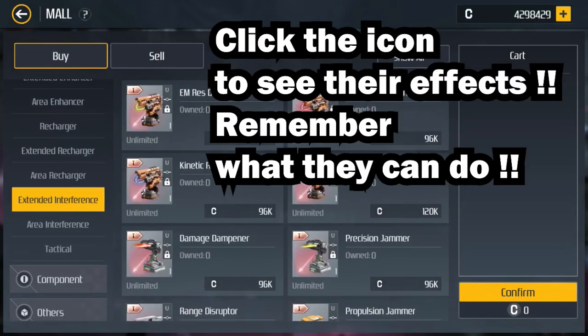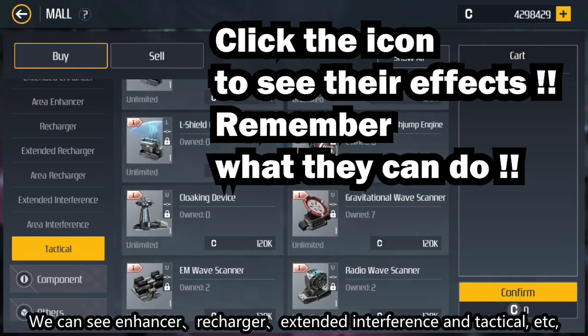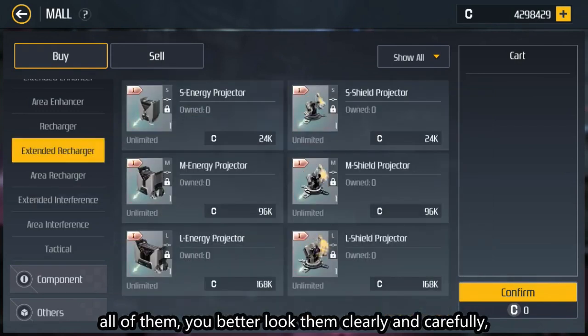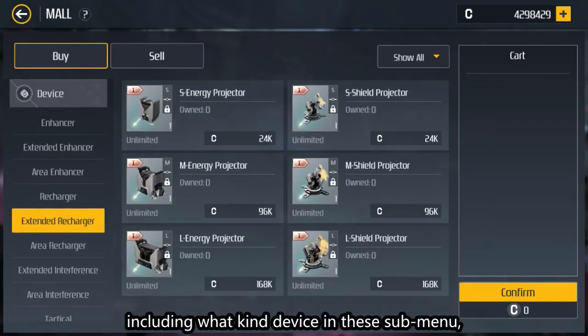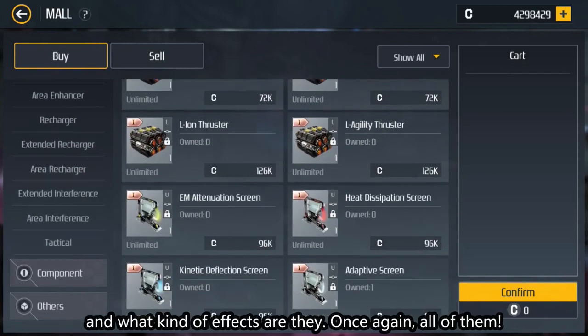There are many submenus here. We can see enhancer, retarder, extended interference, and tactical, etc. All of them — you better note them clearly and carefully, including what kind of device is in each submenu and what kind of effects they have. Once again, all of them.